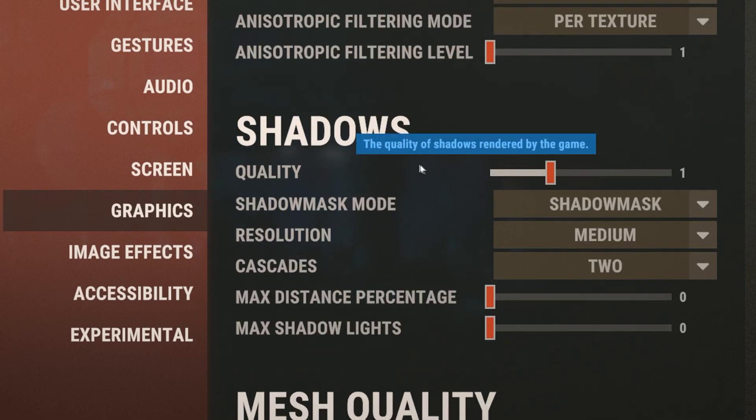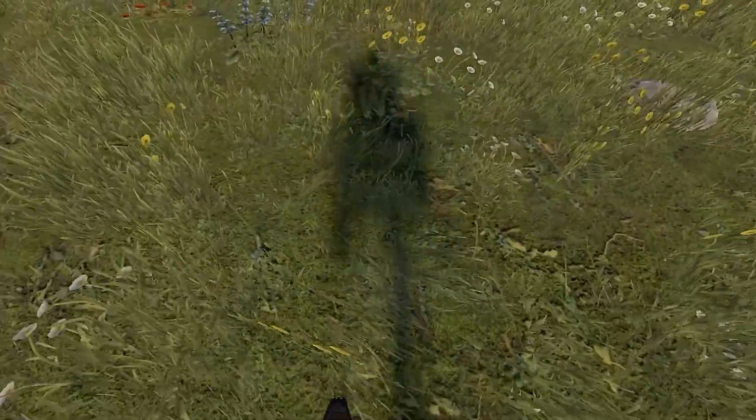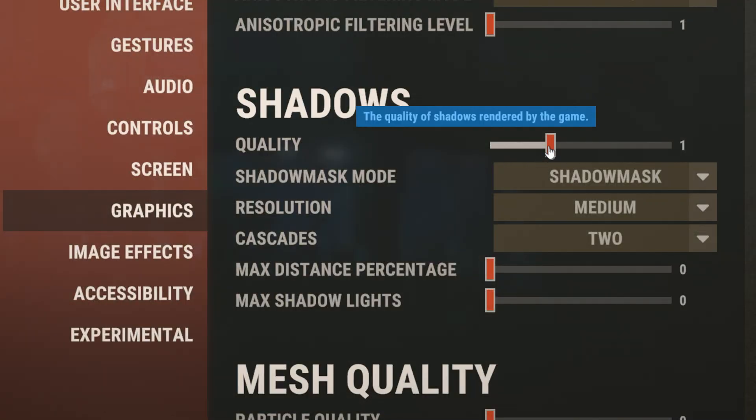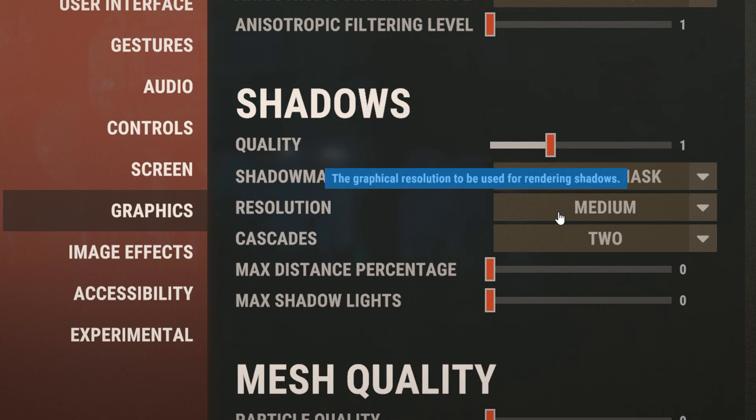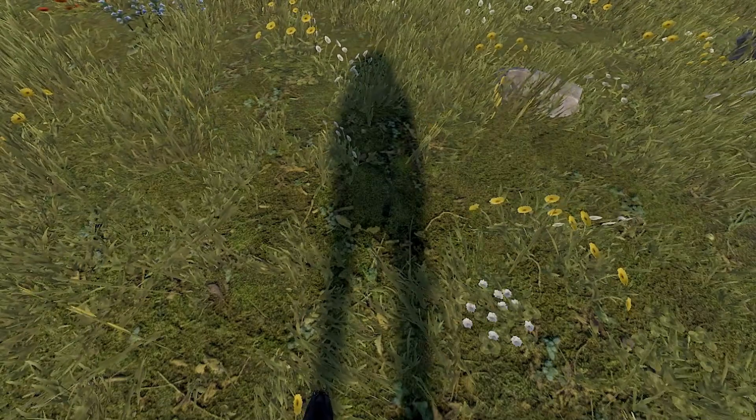When it comes to shadows, you might think to turn this down for the most FPS, but doing this will make your shadows look really bad. Instead, set your quality to 1, keep your shadow mask mode on shadow mask, set the resolution to medium and the cascades to 2. This will make your shadows look pretty good and won't lose you much FPS.